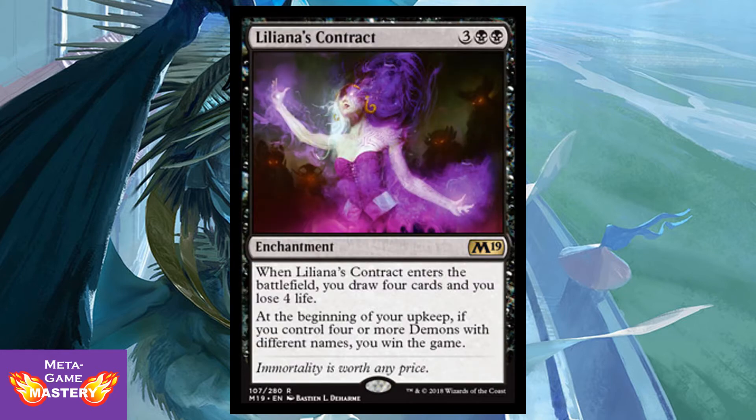Liliana's Contract is 5 CMC — 3 colorless, black, black — for an enchantment. When it enters the battlefield, you draw 4 cards and lose 4 life. At the beginning of your upkeep, if you control 4 or more demons with different names, you win the game. That's a cool new alternate kill condition. It's a great card advantage spell, and it will absolutely win games in Kaalia of the Vast EDH decks.